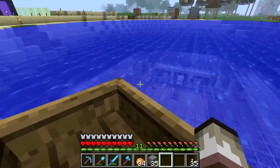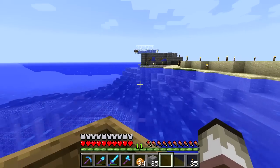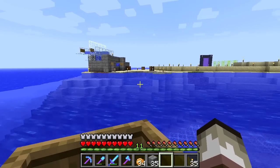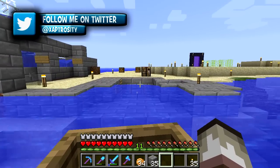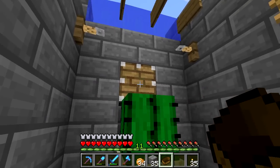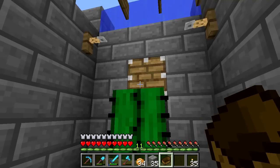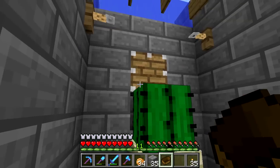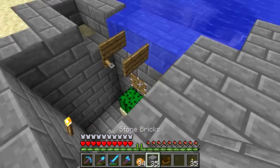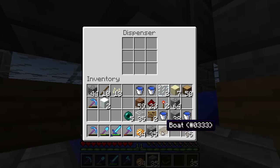I can show you guys the boat breaker again. Nice view of the storage room from here. The boat breaker — I showed this a while ago but it's pretty neat. You come along here slowly and land on the tripwire. It goes into a delay and the piston pushes the boat out of the way. The boat lands on the cactus and breaks, and the piston pushes the boat out after the tripwire is activated so it doesn't land back in the cactus.